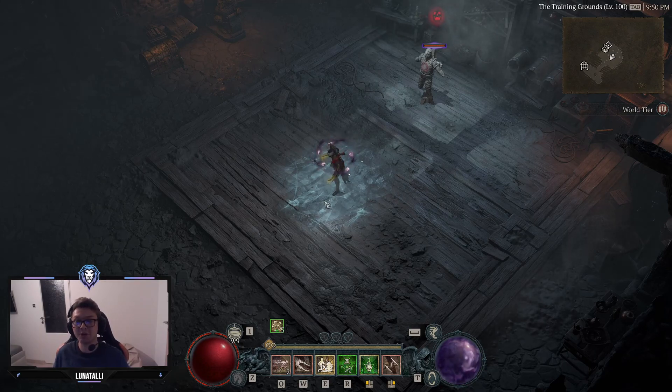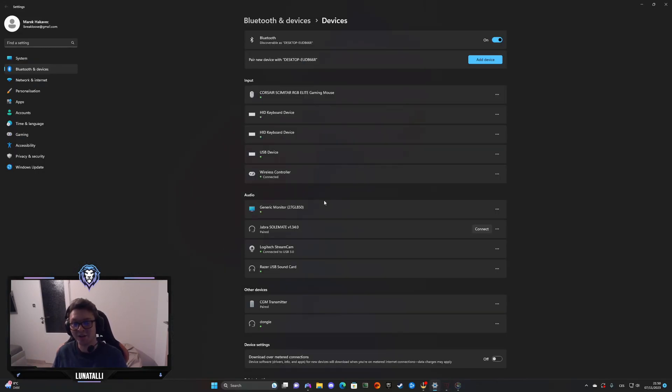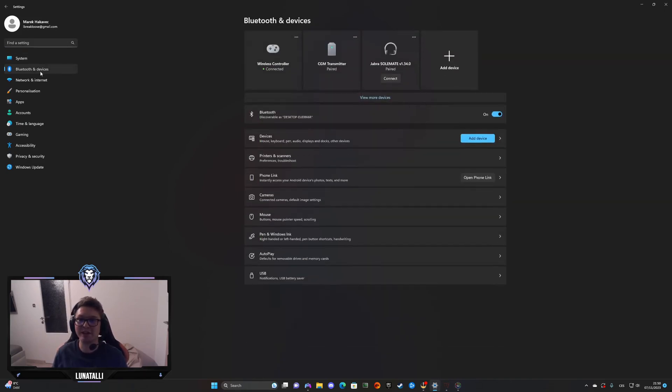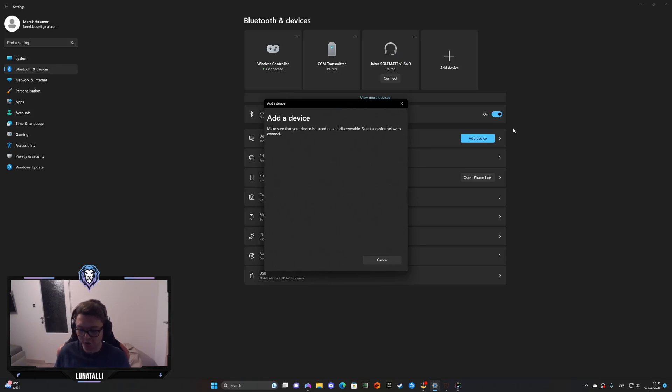If you don't know how to connect your controller to your PC, go into Settings, type in Bluetooth and Devices — it's the second option. Click Add Device, then choose Bluetooth: mice, keyboards, pens, audio devices, controllers and more. Now it's waiting for pairing — on your PS controller, hold the PS logo and Share button at the same time for a few seconds and it will pair with the computer.